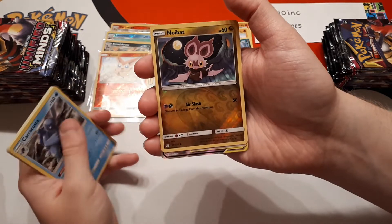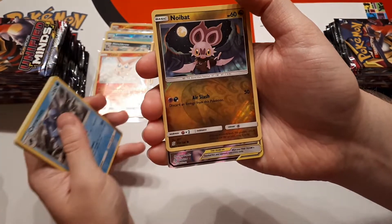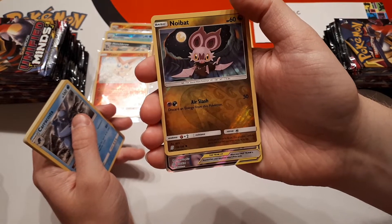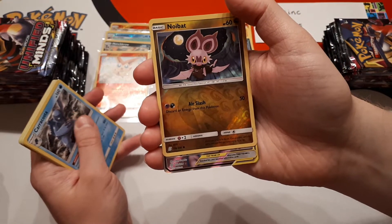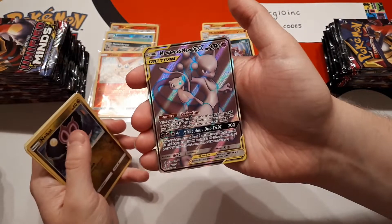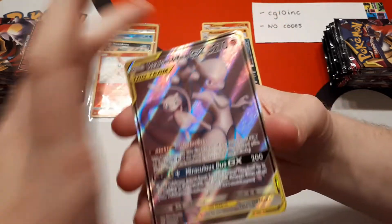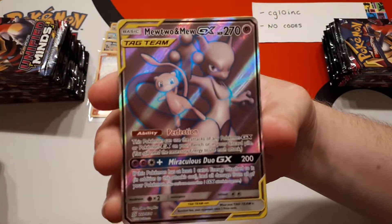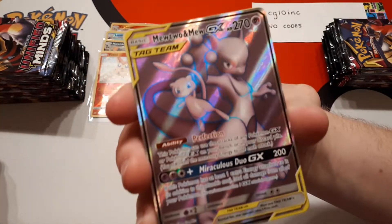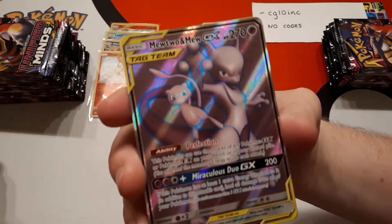Now Nidoking is the reverse and the rare... hey, we got a first hit! What do we think it is? I think we have a full art Mewtwo and Mew. Holy smokes! The first hit of the box is a full art Mewtwo and Mew Tag Team GX! Wow, what a way to start a box — that's a brilliant start.